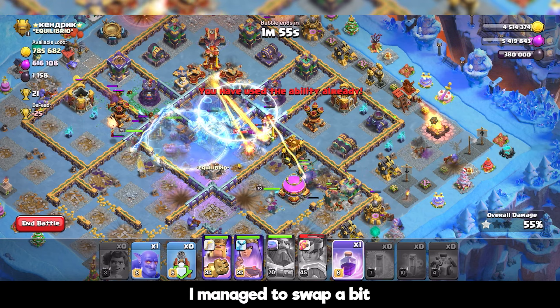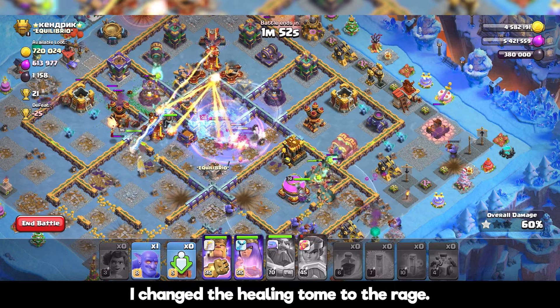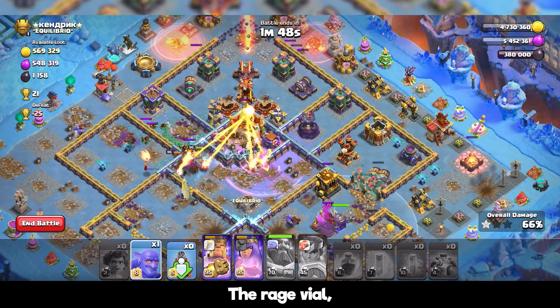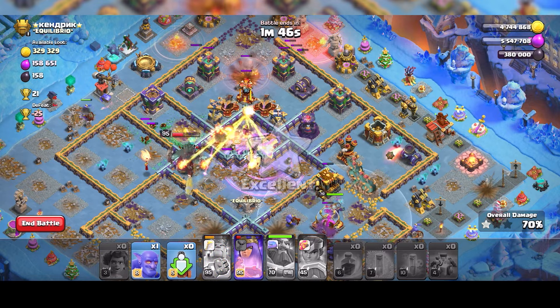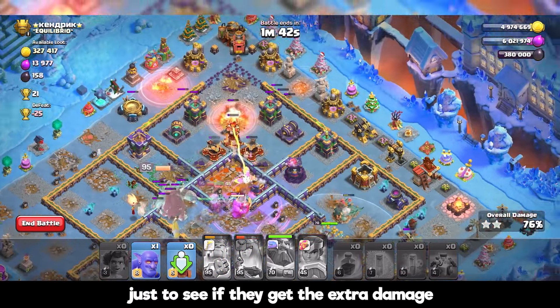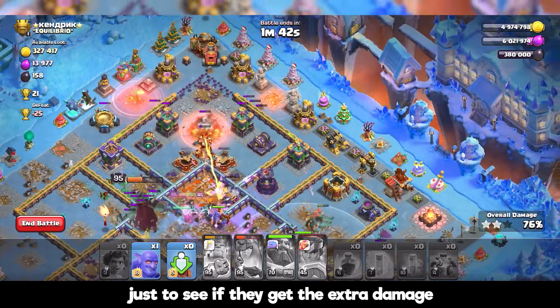I also managed to swap the Grand Warden abilities — I changed the healing tome to the vile rage gem, just to see if you get the extra damage instead of a heal. You can three star with either of them.